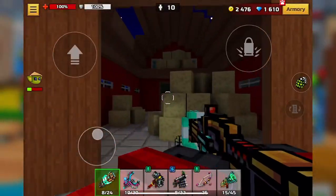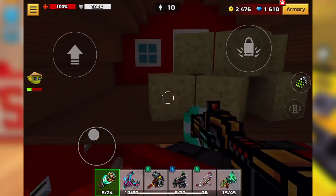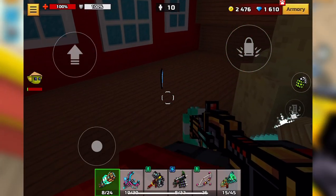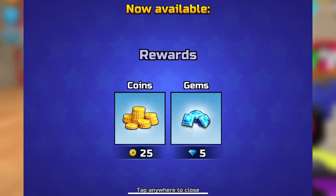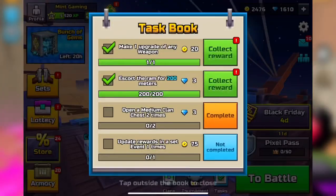You can also find gems in hidden spots in campaign worlds, though it's only one gem at a time. Leveling up allows you to get free gems and coins for each level, and completing tasks is another small way to earn gems.